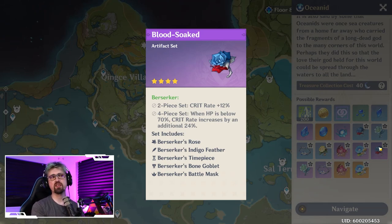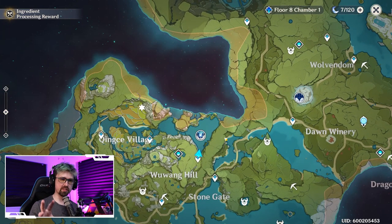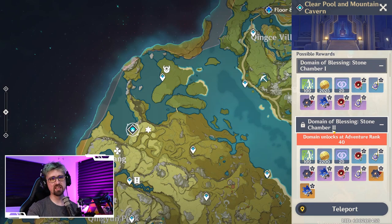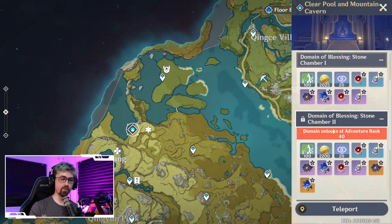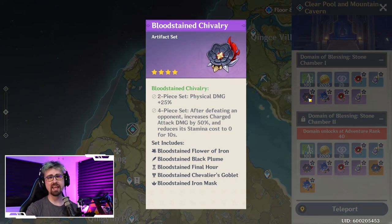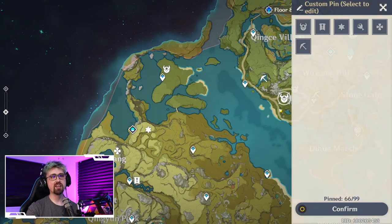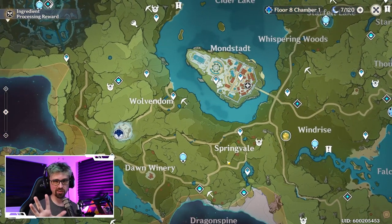You could do four-piece Bloodstained as well — it's debatable depending on whether you're good at keeping your HP up. If you don't need the resources to ascend your character, you should honestly be farming other places. There are different artifact domains, and starting around AR 40 — which I'm getting close to — you can start getting five-stars from them. There are good sets there like Elemental Burst, physical damage two-piece, and Scholar, which gives energy recharge — actually a top-tier stat that most people don't build around.